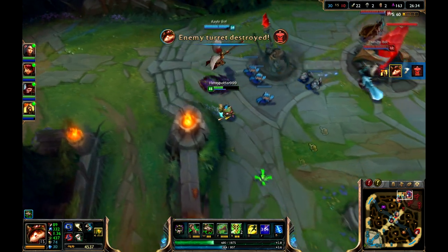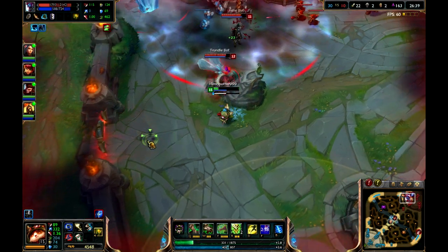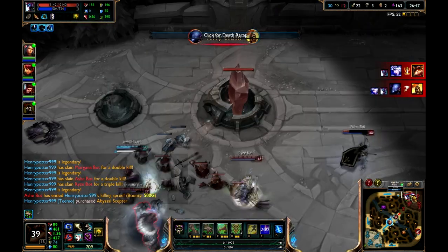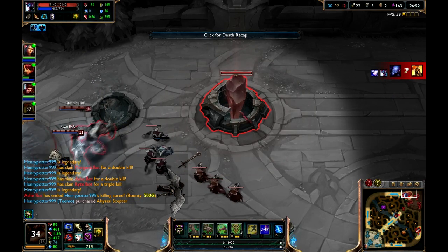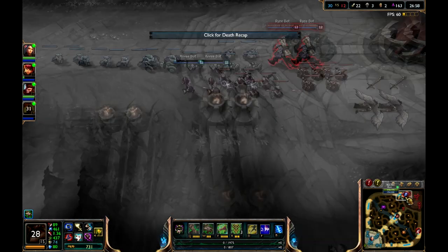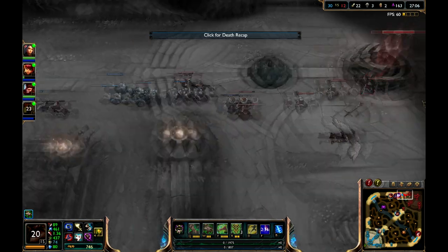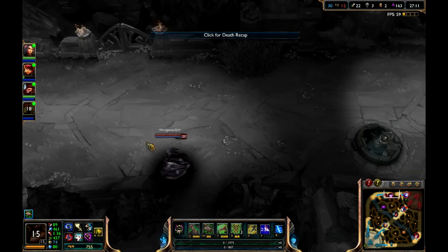Alright, we got the turret. Over here you can see that there is an inhibitor. What this does is you try to destroy it, and when you destroy it, your base starts spawning super minions for that particular lane. These super minions are basically an overpowered version of regular minions and do a ton of damage towards the enemy.